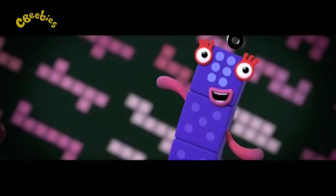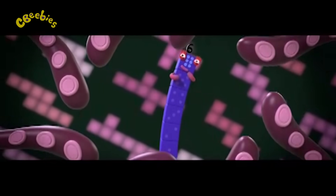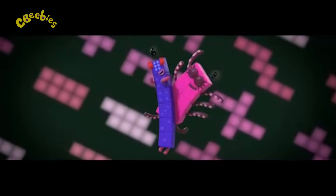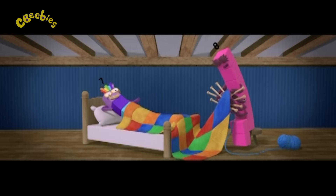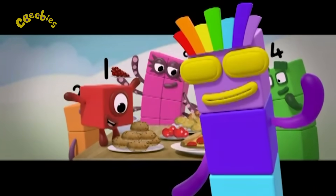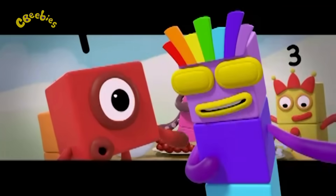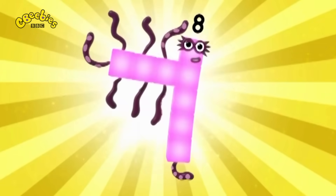He's got eight legs — or maybe they're arms. When he gives you eight hugs at once, you'll fall for his charms. He can knit you a great woolly blanket. He can cook you an eight-course banquet. But don't get too close, don't be too keen — he's the tickliest tickler the world's ever seen! Octoblock, tickle! 1, 2, 3, 4, 5, 6, 7, 8, tickle!